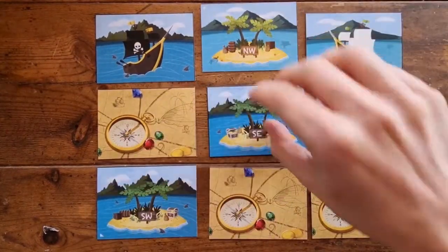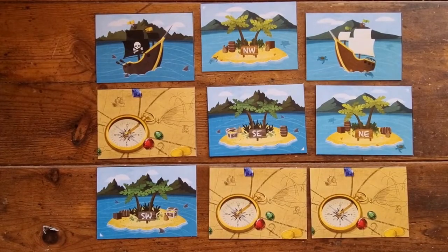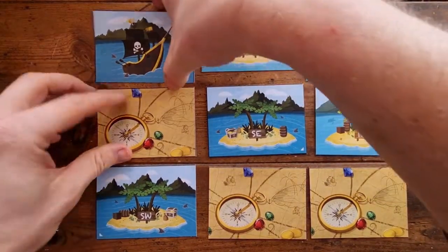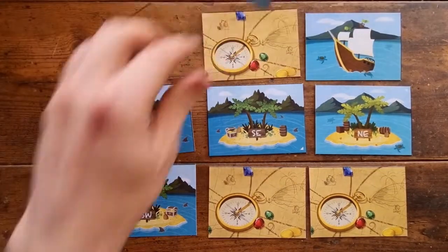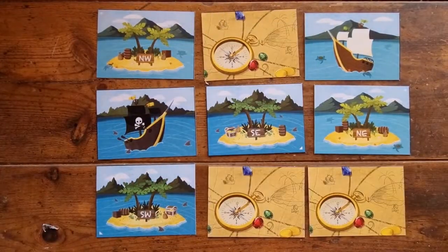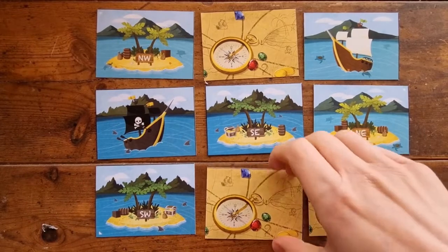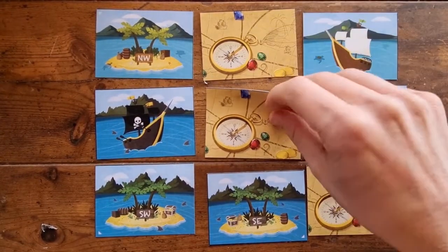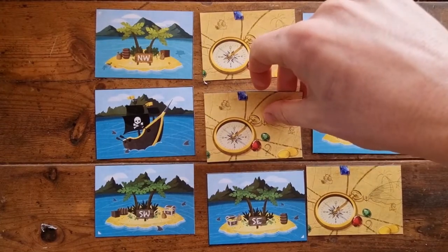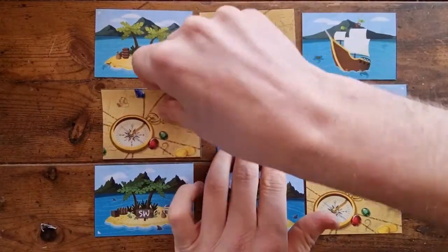Each challenge has a set number of moves you must solve it within. In this particular challenge, to earn gold, you must solve it within eight moves. A move consists of swapping any two adjacent cards. If one of the two cards you swapped was a compass, then you get to take a bonus move, which means you get to move that compass again. This bonus move does not add towards your move count.